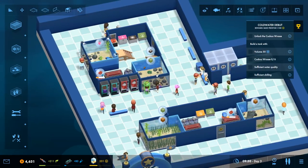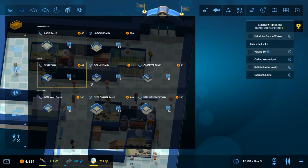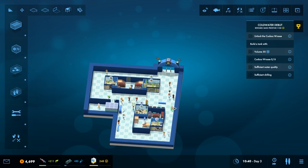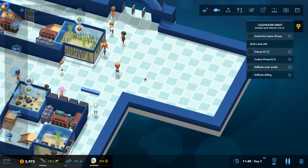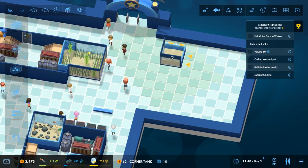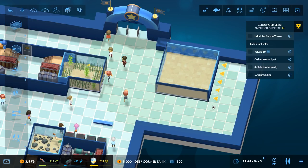Our objective is still to unlock the cuckoo wrasse - we're about a quarter of the way there. We need to put it in a tank with at least volume 50. We have quite a few tanks available so we'll expand to the right, costing about 800 which seems reasonable. We'll go for a corner tank - specifically a deep corner tank with 100 capacity, more than the required 50.